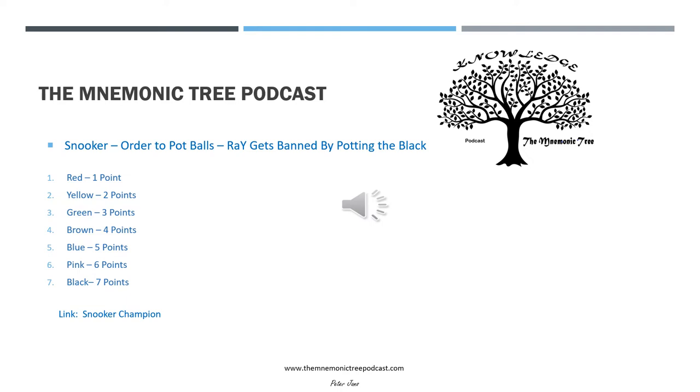This now takes us to today's mnemonic. The mnemonic for snooker — the order to pot the balls — is: 'Ray gets banned by potting the black.' We take the first letter of each word, apart from Ray, where we take the R and the Y. Picture Ray Reardon, who is a five-time snooker world champion, who gets dropped from the team after he potted the black first.